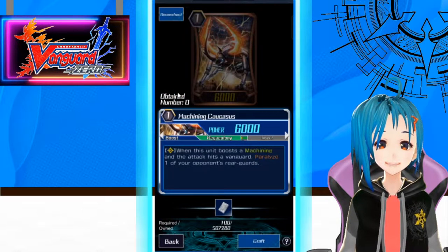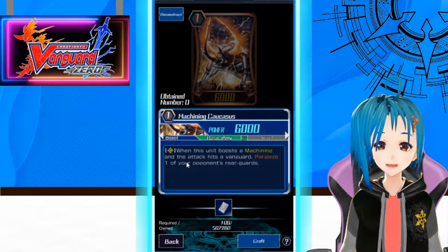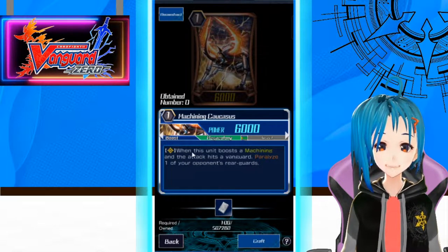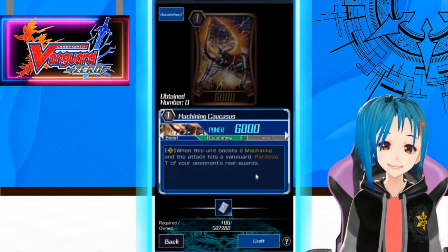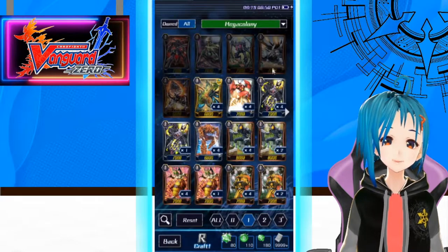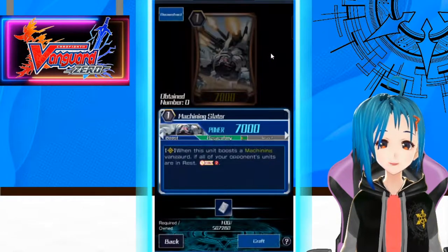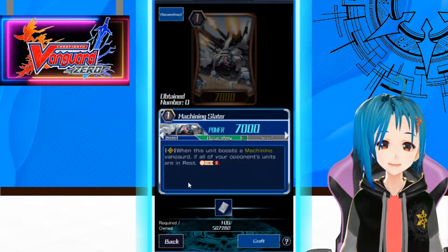We have Machining Caucasus. When this unit boosts a Machining and the attack hits a Vanguard, paralyze one of your opponent's rearguards — so on hit boost to Vanguard, paralyze. That's good for paralyzing the back row, or if the opponent has a non-intercept front row.